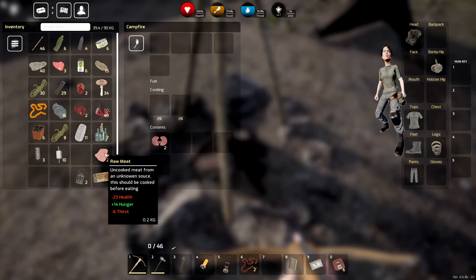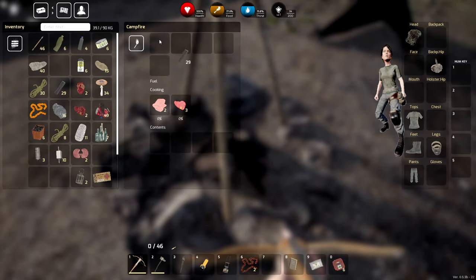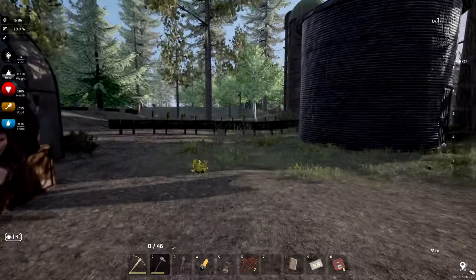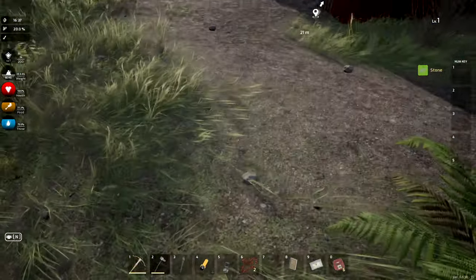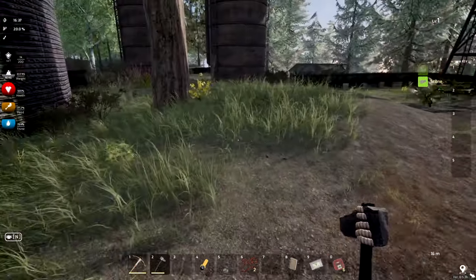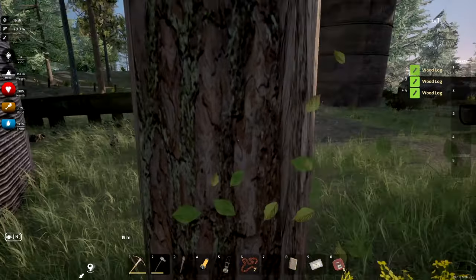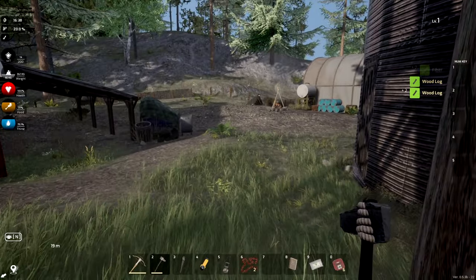We burned through all that wood pretty fast — that's crazy. We have some charcoal, raw entrails, and some cooked meat ready — nice. It doesn't look like food spoils, which is good. There's more meat from the pig too. Throwing that in the fire. It takes a lot of wood — maybe 40 or 50 pieces — so this will require serious grinding. I'm liking this a lot though.